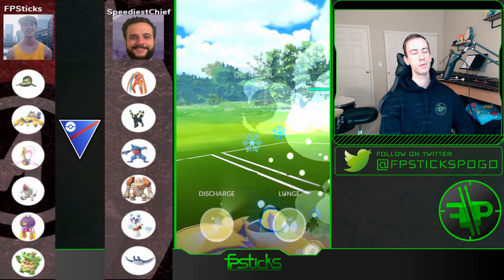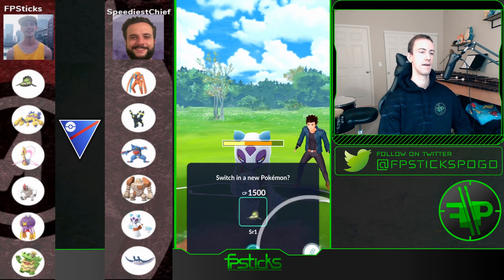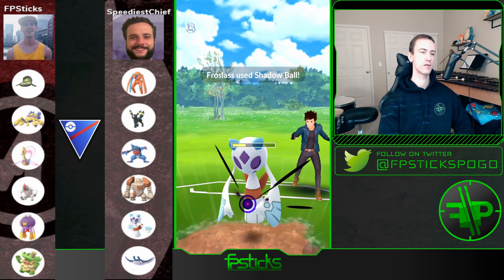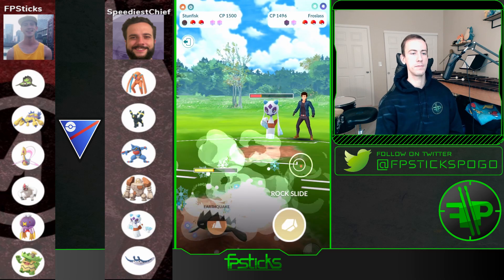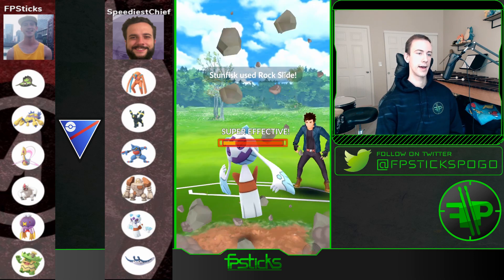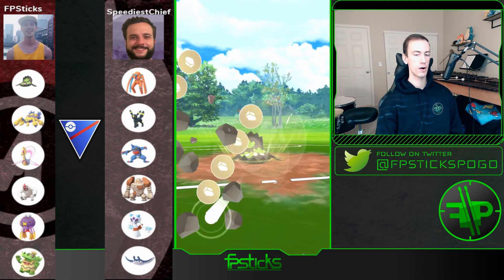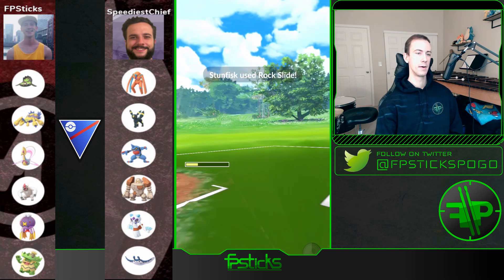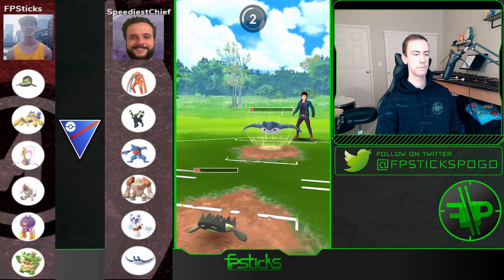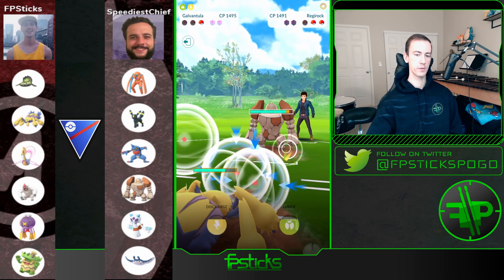He switches into Froslass to avoid being farmed — smart play. But I'm going to be able to get Stunfisk onto Froslass. I commit no shields again — trying to save both shields for Galvantula. I over-farm a little bit, throw Rock Slide, and it takes it out. There's Mantine again. I'm able to get to this Rock Slide because I over-farmed on Froslass — good position. He shields that up. I'm really curious as to what's in the back — probably Regirock. And yes, it is Regirock — Galvantula is going to be able to sweep this. Let me know what you think of this format — draft battles are my favorite form of PvP because you never run into a mirror match and the matchups are always unique.